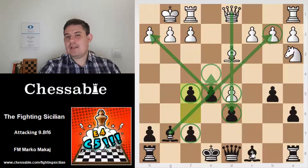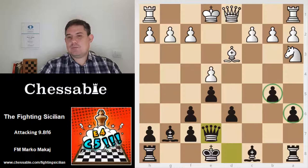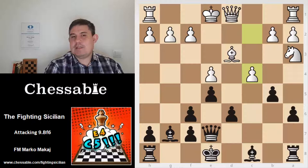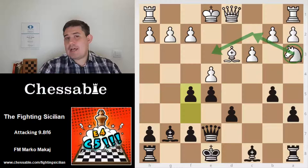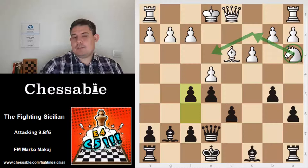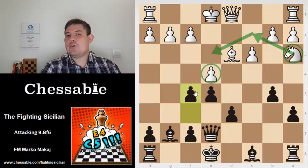After Queen e7, white has a choice as in many lines: white can try c3 or c4. Both moves are reasonable, but I think c3 will not get white anywhere — you can easily see that black is just in time to put the pawn on f5, and if black manages to break through in the center, white's pieces will be on very bad squares. Not to mention that if white collapses on the e4 square, the pawns that are currently weak will become incredibly strong — e5, d5, and f5 can make incredible mess in the white position.